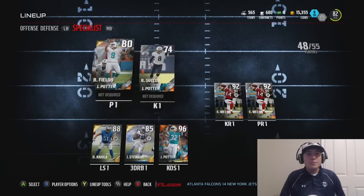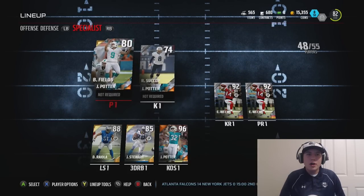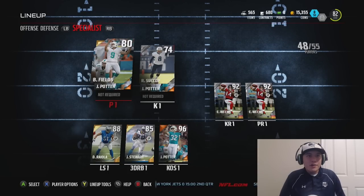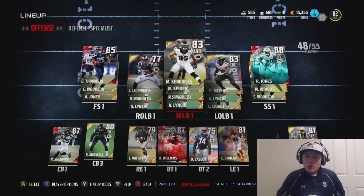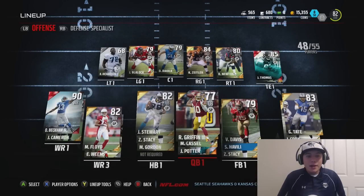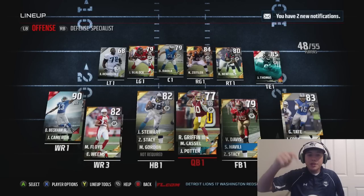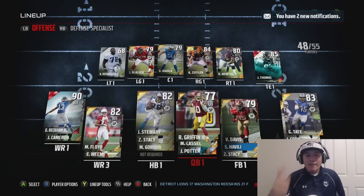We still need a kicker and punter. We did pull this Brandon Fields from a random pro pack I opened off camera, and we have Ryan Succop right here. One thing about Brandon Fields — why is he kicking a field goal when he's a punter? I don't understand that. But that's going to be it for this video, guys. If you want more bundle openings, make sure to smash that like button. If you're looking forward to the first gameplay, also hit that like button. I want to thank you for watching — make sure to leave a like if you enjoyed it. Subscribe if you're new to my channel for more Madden 16 Ultimate Team content. Go follow me on Twitter, Twitch, and Instagram — links are all in the description down below. Until next time, guys, have a good one.